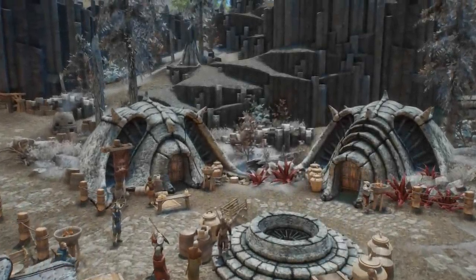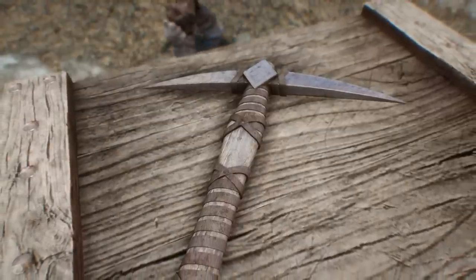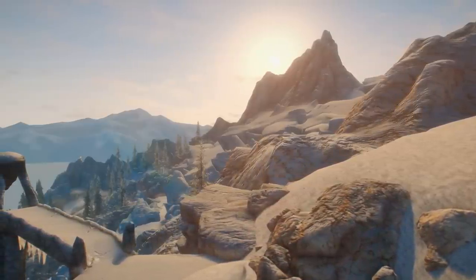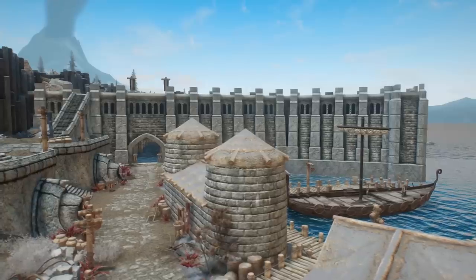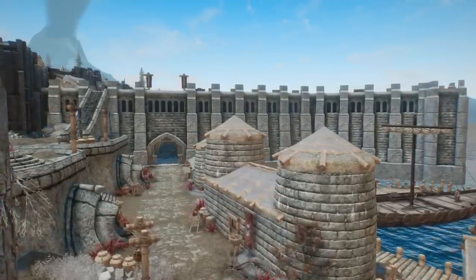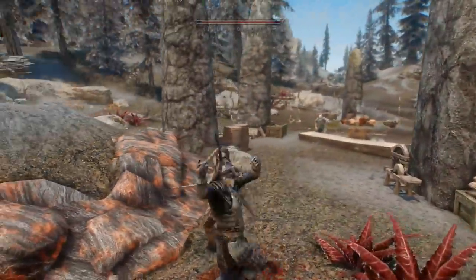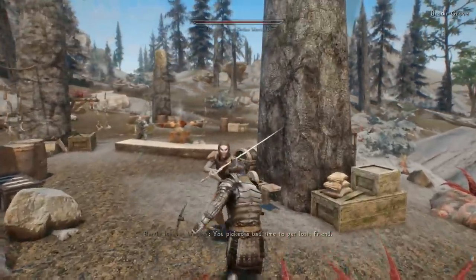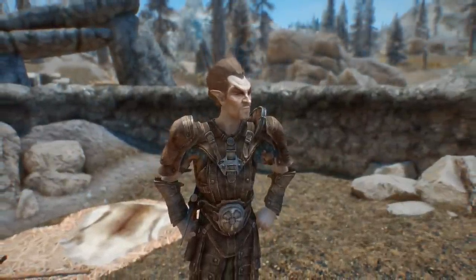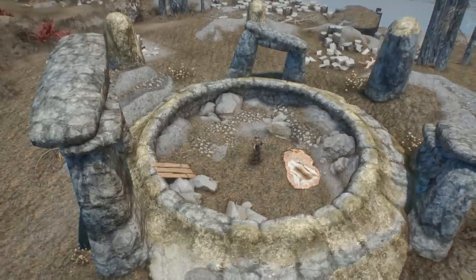Coming in at number three is our first of two custom pickaxes. Meet Hoarfrost — a unique ancient Nordic pickaxe that can be obtained during the events of the Dragonborn DLC on Solstheim. Ancient Nordic pickaxes were introduced with Dragonborn, and are essential to mining Stalhrim, a new resource used to make what are arguably some of the most powerful pieces of equipment in the game, depending on how you choose to enchant it — which we just brought up in regards to Chilrend. Hoarfrost specifically offers a special take on this new type of mining device, and getting it isn't tremendously complicated, though it will require some work. It belongs to Raelis Sedaris, a Dunmer miner who can be found excavating an old Nordic ruin on the island. He's an essential character, and the item can't be pickpocketed, at least not when you first meet him.